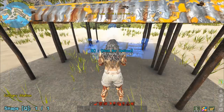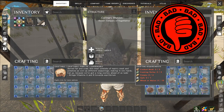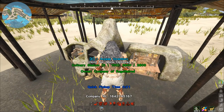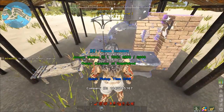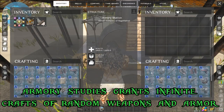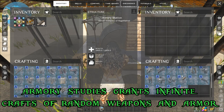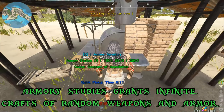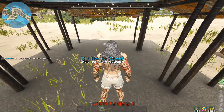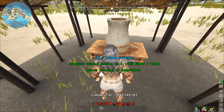The culinary studies let you make normal food — not really different qualities, just a more convenient place to make food, I suppose. The armory works the same way as the vessel studies — different qualities of weapons and armor. Here's a masterwork plate helmet, for example. You can pick it up and place it down again to reroll until you get a quality you want to craft.